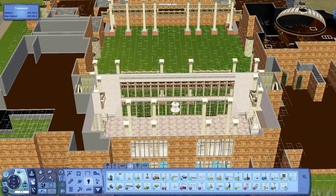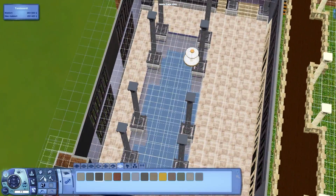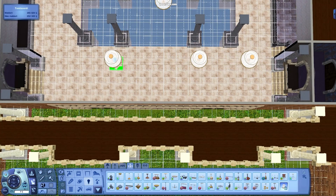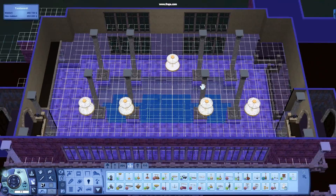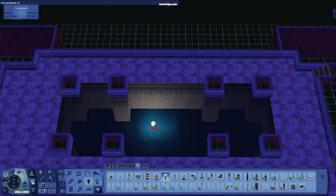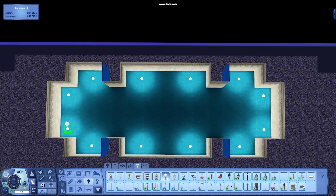And here are some ceiling lights from the EA store that I downloaded. Now I am starting on the work of making lights work in a two-floor high room. So now I turn on the night lights. I have decided on having one of these big ceiling lights in the middle of the swimming pool — it is going to look good.